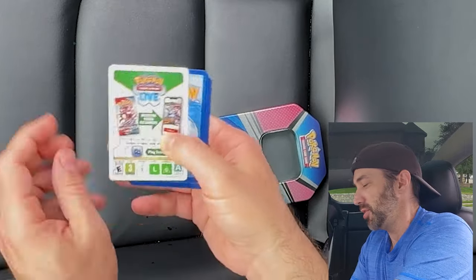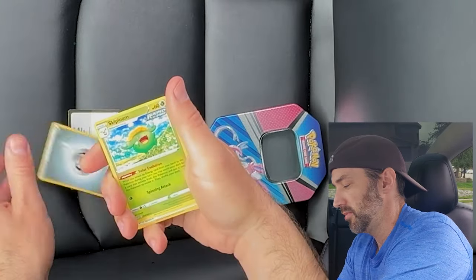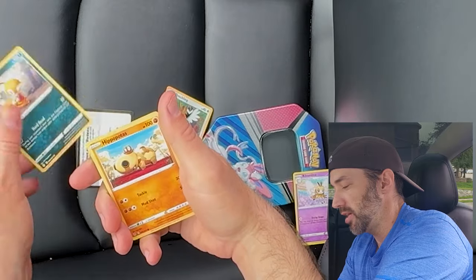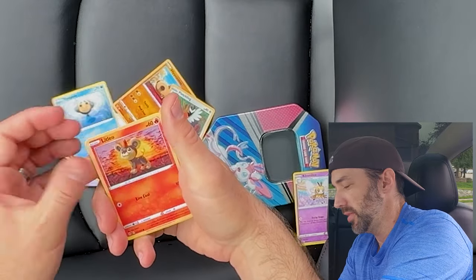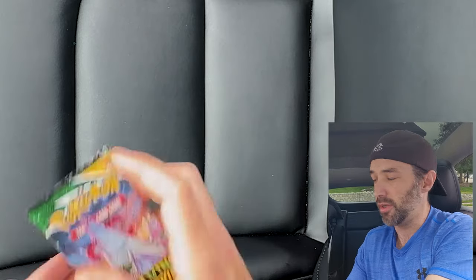Of course we get a white code card. Energy, Skiplum, Rayham, Rabambi, Fletchling, Scraggy, Hippotis, Temple, Litleo, Hippodo, and a Stoutland. Okay, pack number one — no good.